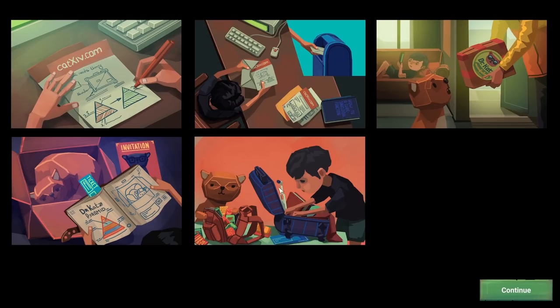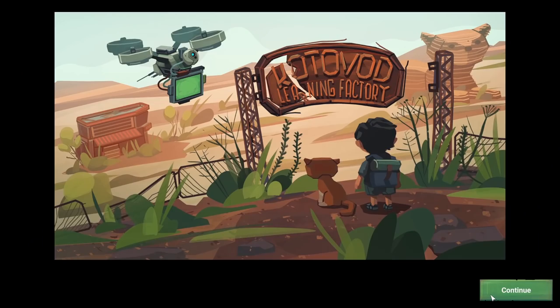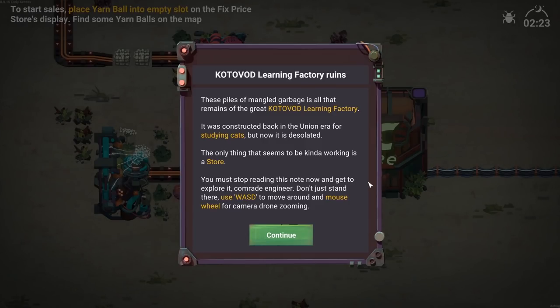He's got the electric toothbrush and the book ready to go. That plane looks amazing - those look like rocket ships. Very nice. And now we're at a factory of some sort. These piles of mangled garbage are all that remains of the K.O.T.O.V.O.D. Learning Factory. It was constructed back in the Union era for stunning cats, but now it's desolate.